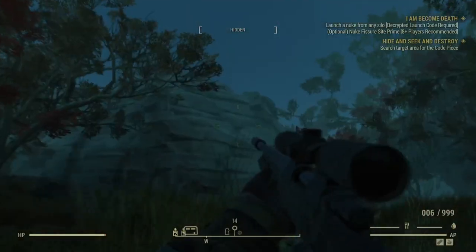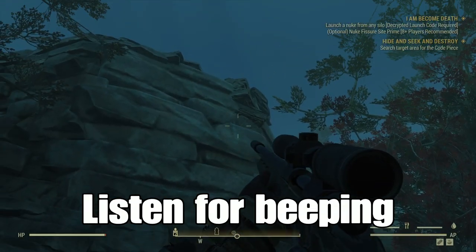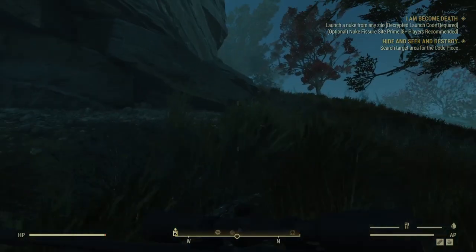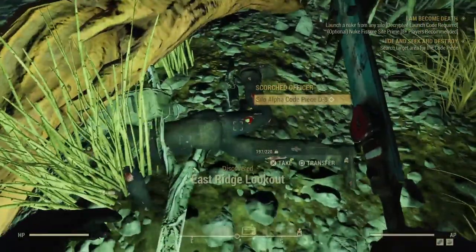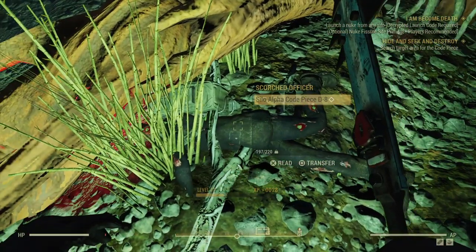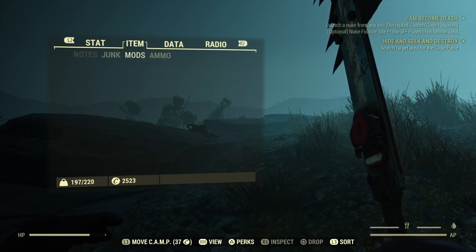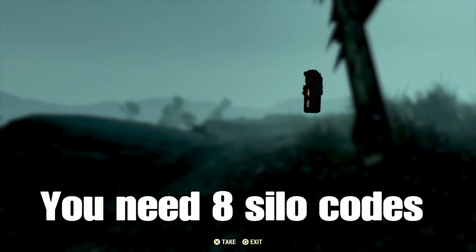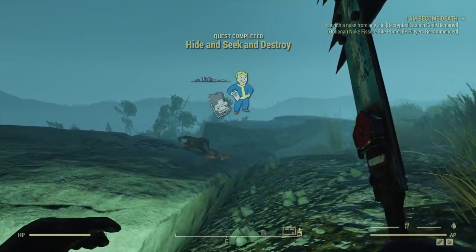It pops up as a quest called 'Hide and Seek and Destroy.' You basically go to the area and listen for the beeping — you can track down where the enemy is going to be based on that beeping. Once you kill the enemy you'll see they have a silo code on them. It doesn't matter which silo you decide to track down, but you need eight codes for each specific silo.